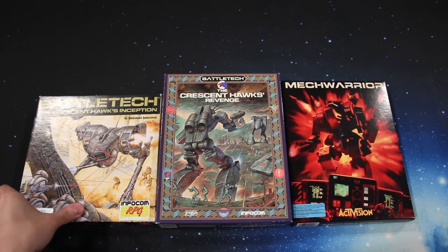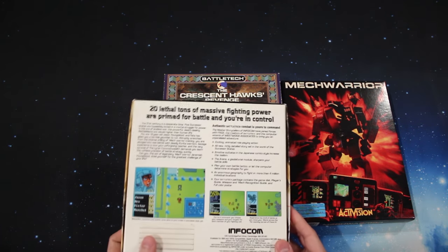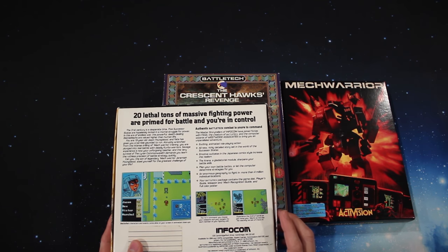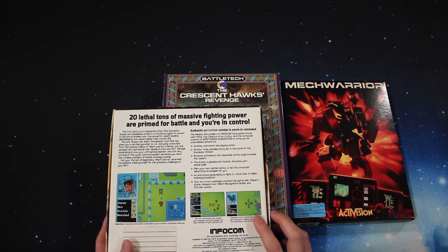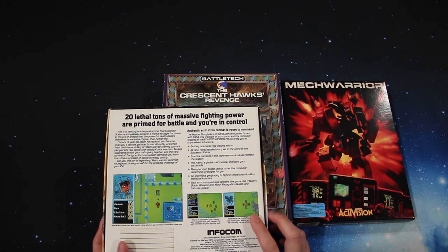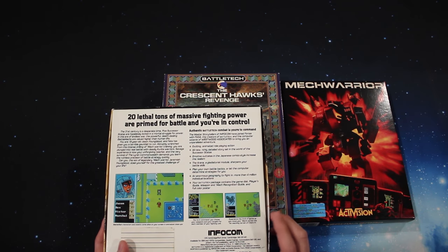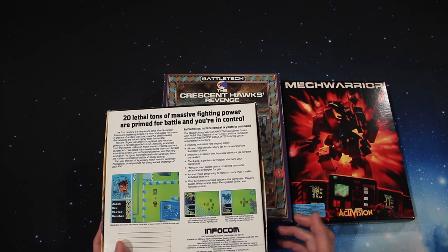Let's take a look at the boxes now, starting with the first one — cover art as seen earlier. On the back we've got a description and screenshots. What always bothered me about this screenshot is I've completed the game and on subsequent playthroughs I just can't figure out how they managed to get four mechs and like eight guys on the team, because there's absolutely no way. The most I ever got was three mechs and five guys total including the pilots.